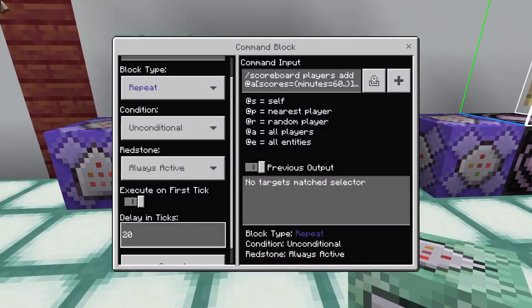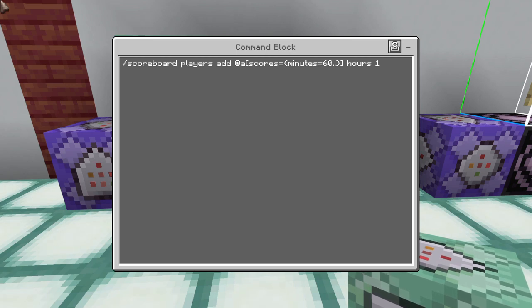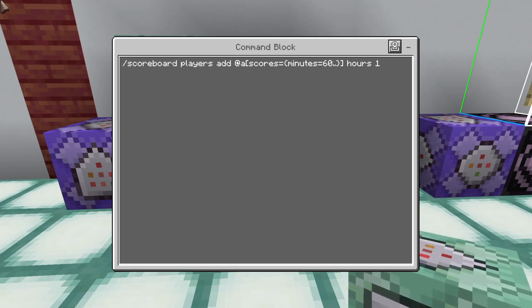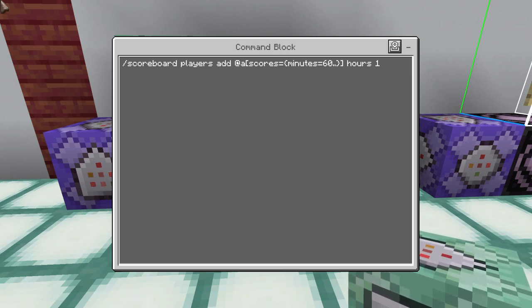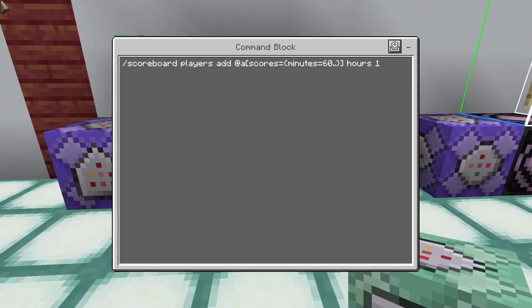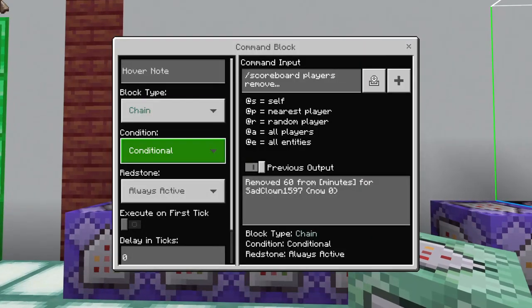This next command also runs on no delay or a five-tick delay. It's: /scoreboard players add @a[scores={minutes=60..}] hours 1. So now we're creating a scoreboard called 'hours', and anyone who earns 60 minutes will get one point on the hours scoreboard.